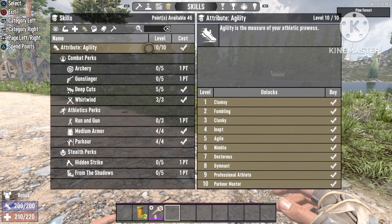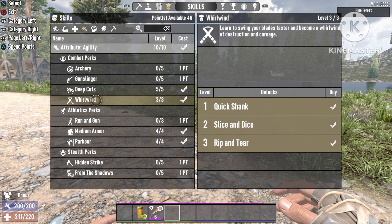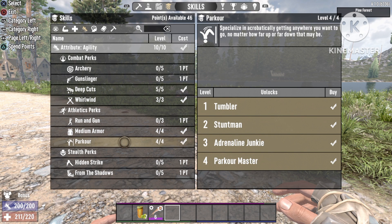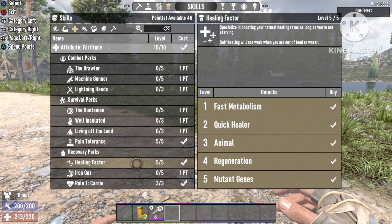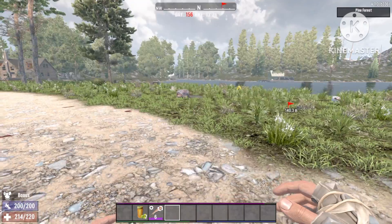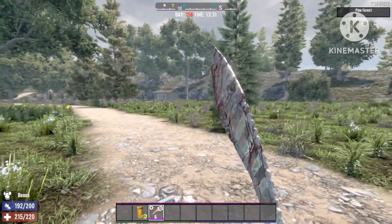For skills, we're going straight to Agility — 10 out of 10 Agility, then Deep Cut 5 out of 5, Well Wind 3 out of 3, Medium Armor 4 out of 4, and Parkour just for fun 4 out of 4. If we have more points: Fortitude 10 out of 10, Pain Tolerance 5 out of 5, Healing Factor 5 out of 5, and also importantly Rule 1 Cardio for much better stamina regeneration.